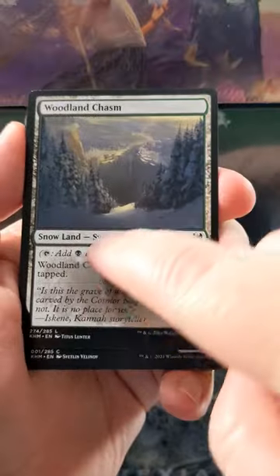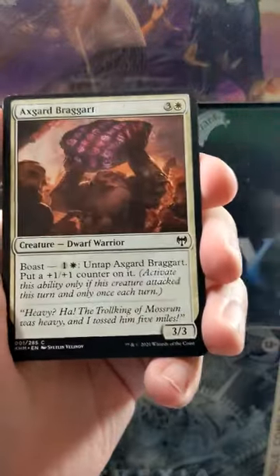Got our little Woodland Chasm Dual Land — Snow Dual Land. We'll take it.